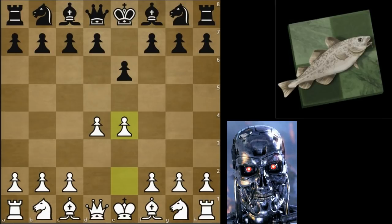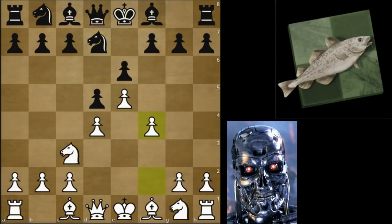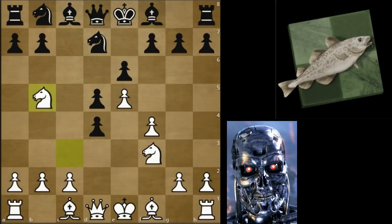AlphaZero transposes here into the French Defense, goes Nc3, Knight f6, still following known theory. Of course, this is AlphaZero's own theory - it wasn't fed with any official chess theory, so it's making it up as we go along. Knight takes d4 is the most common, but Nb5 has been played in a few games.